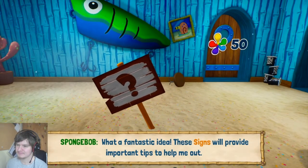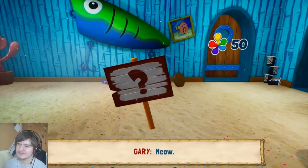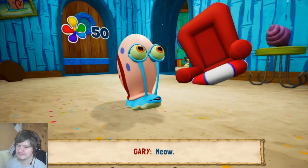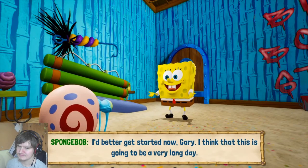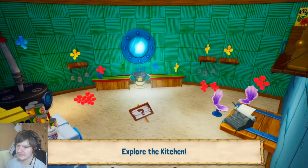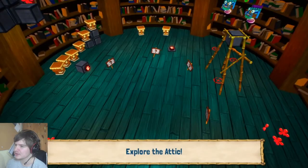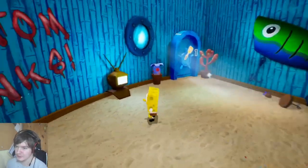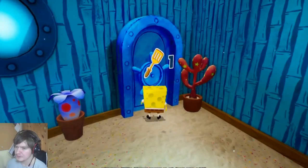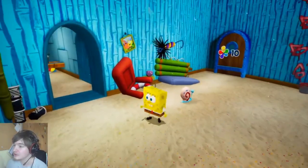What a fantastic idea. How do I read the signs? So if I want to come back and talk to you again, just walk up to you and press this. Explore the kitchen. Explore the bedroom. Explore the attic. Explore the closet — which has got this new rather nice golden spatula, which it looks like I need to open that door. It's actually called a golden spatula — that was a good guess!